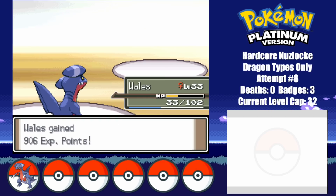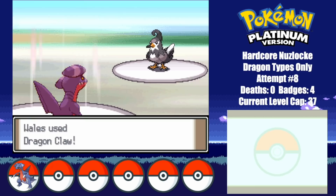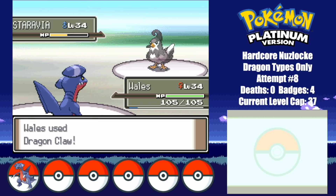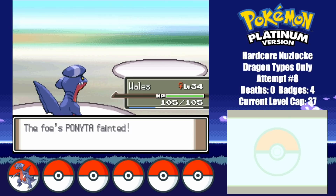One of the toughest things I've had to do so far is not over-level. Here I come, Twig. Due to Whales' newly learned Dragon Claw, Staravia ends up being an easy 2-hit. Twig sends out Ponyta next, to his demise, as he can't handle a single Dig.